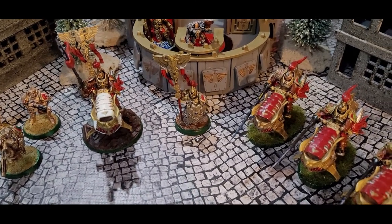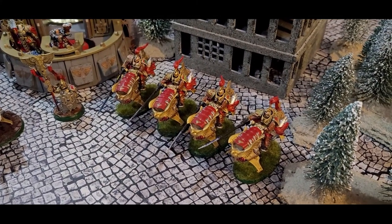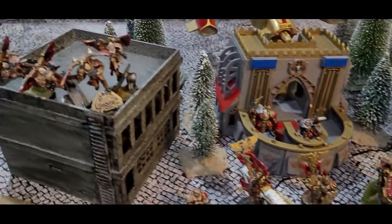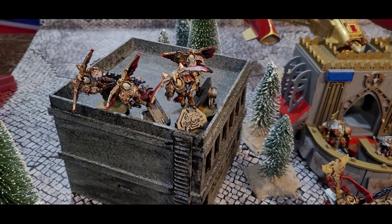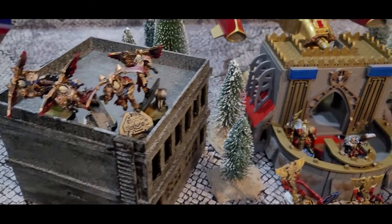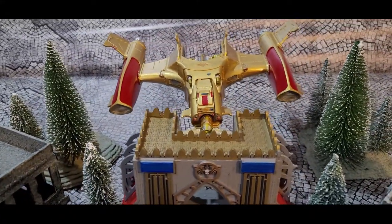For fast attack, we'll be bringing four Vertus Praetors with the meltas. Also for fast attack, we'll be bringing four Venetari as well, because they are awesome. First time on the show, we'll be bringing in the Aries Gunship and seeing what it can do.